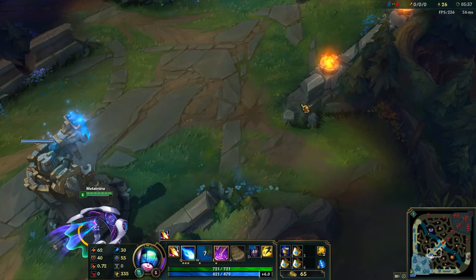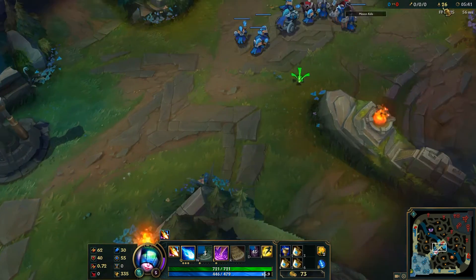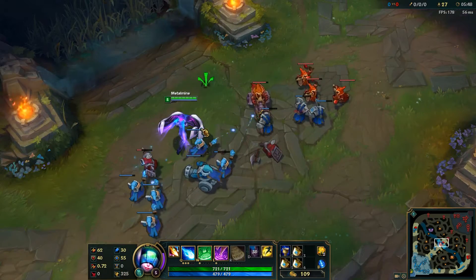The starting movement speed of every single champion in the game is 3.2 Teemo's per second. Your champion's movement speed can be increased or decreased by items, abilities, summoner spells, your runes and masteries, as well as in-map buffs.